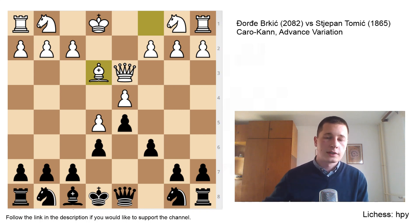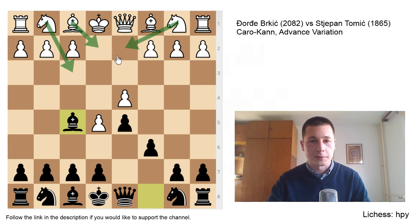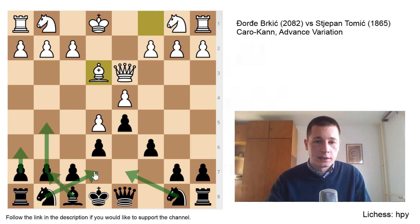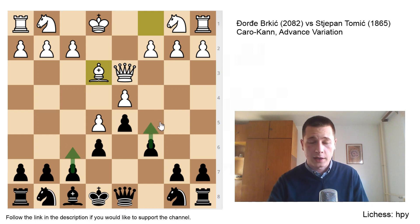The main move is knight to e7 going into f5, but here I decided to create a setup which I like playing in the advanced Caro-Kann. It isn't the best but it can create a lot of problems for white, especially if he marches his queen out too early and neglects his development. My setup is: knight d7, knight e7, h6, g5, bishop g7, knight g6. This way I have a very compact position — I can castle queenside or kingside, and I can play f6 as a pawn break or c5.